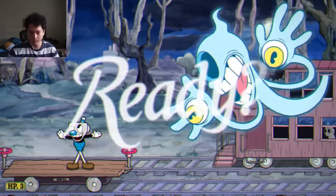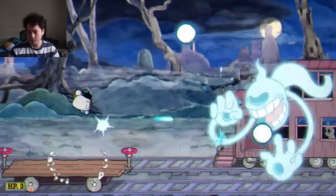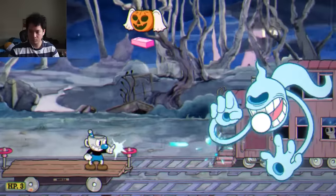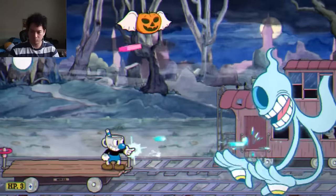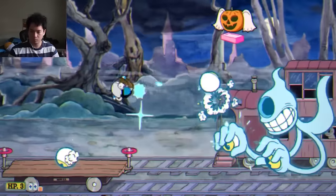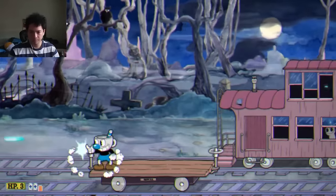Phantom Express — the final boss of Isle 3. The peashooter is insanely good for this first phase. Not a single eyeball hits me. As soon as the guy throws them out, the peashooter just takes care of them instantly, and because of that I don't have to worry about those bars of soap which always give me so much trouble. I parry all the bars of soap and just keep holding forward shooting my peashooter at this ghost — it's an insanely easy first phase.